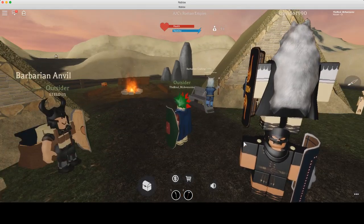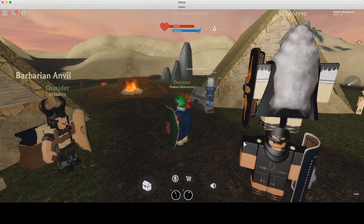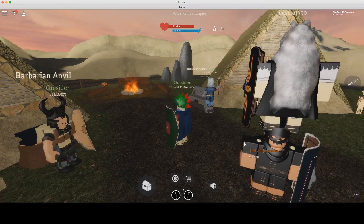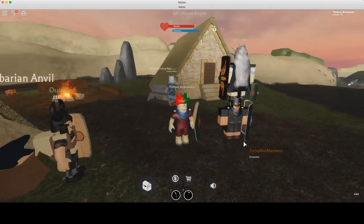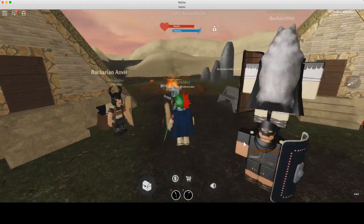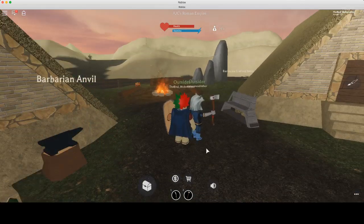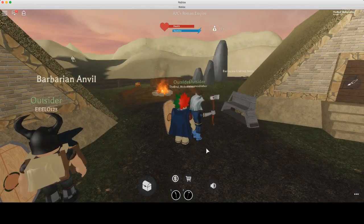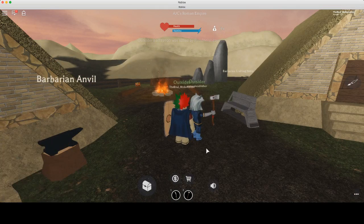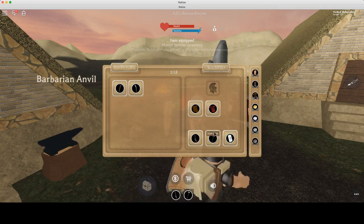Then scroll down. Now walk away. Now you've gone to your inventory. You should be able to — maybe get rid of your sword. I think you have to get rid of your sword. Yeah, you have to get rid of your sword.